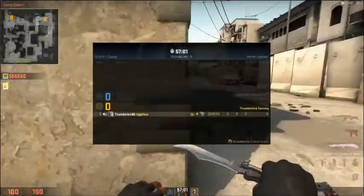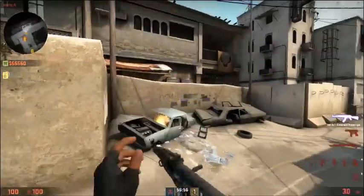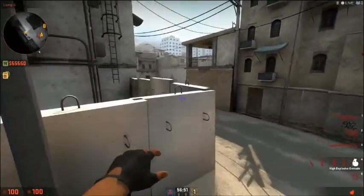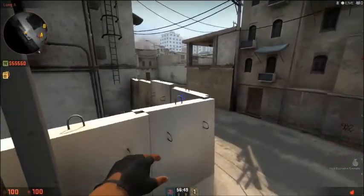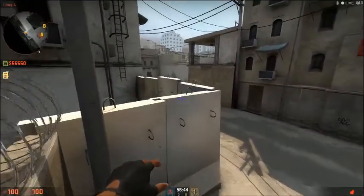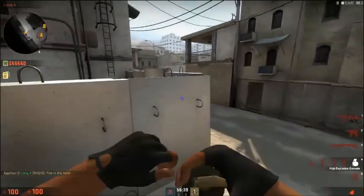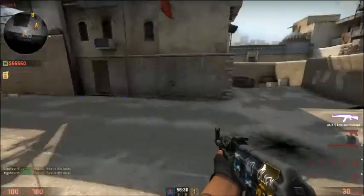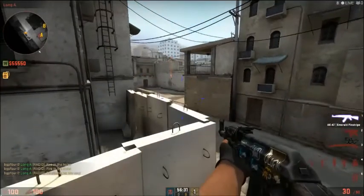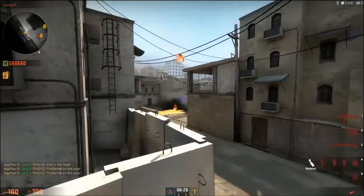Now if you're going to be playing A passively, you're going to want to have one of your teammates right here like this. You're going to want to have a nade or a molly prepped — whatever you can afford. And you're going to be holding like this. Whenever you see an enemy, you just chuck your nade — you're going to want to chuck it like that. That will hit the enemy with a molly.